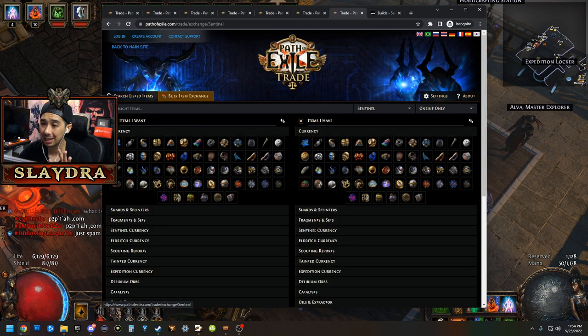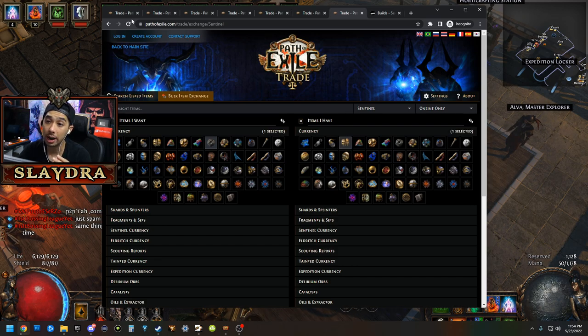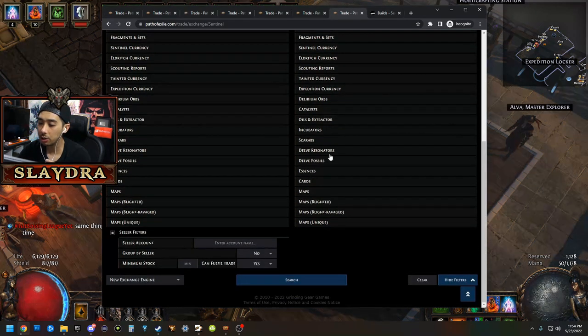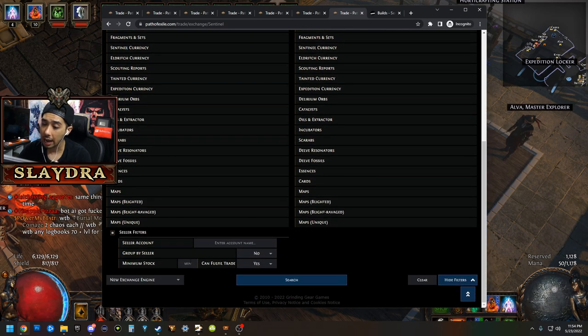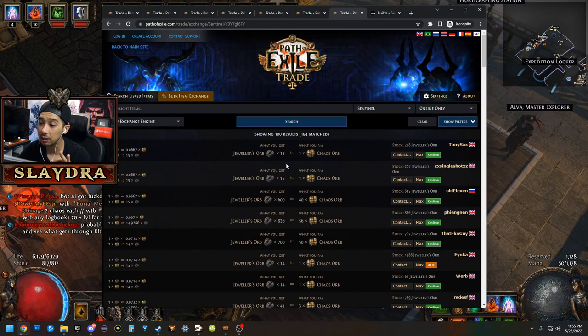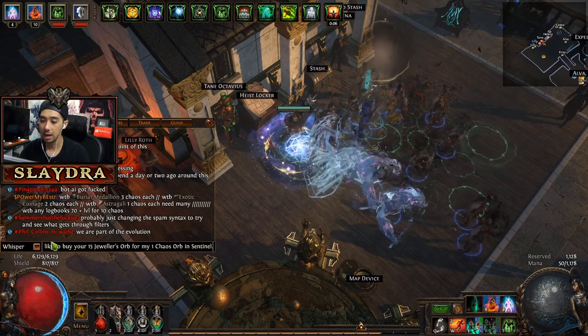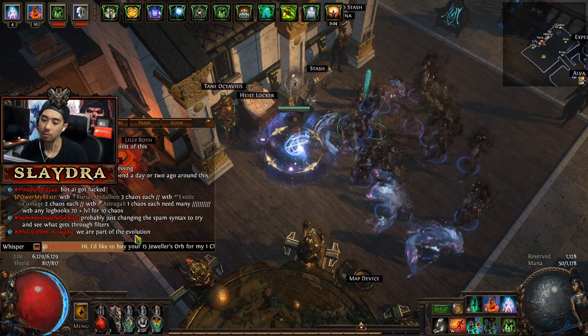Click on Bulk Item Exchange. It's really good for when you have a bunch of Jeweler's Orbs and want Chaos Orbs to trade for items. Just click on Bulk Item Exchange and hit Search. You can set a minimum stock, so it only shows sellers who have at least that quantity. To contact them, just copy the trade message, paste it in-game, they'll send you an invite, you go to their hideout, and you trade.